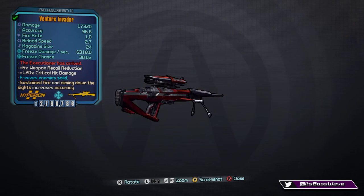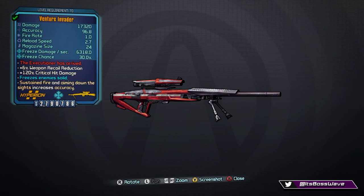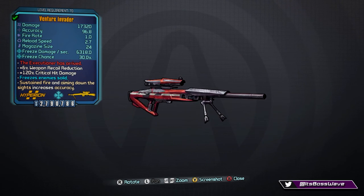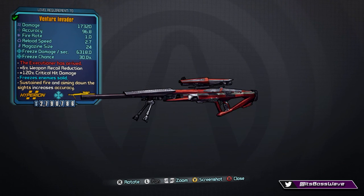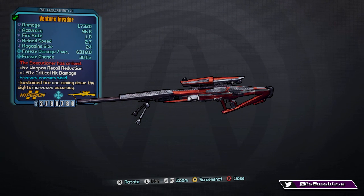My version has the critical hit attachment so the 120% critical hit damage is a bit misleading — I probably should have gone with the melee attachment. That said, the stats will vary depending on what parts you have on the gun. It also has the Hyperion trait of sustained fire and aiming down sights increasing accuracy.